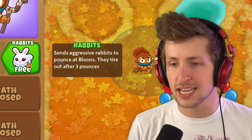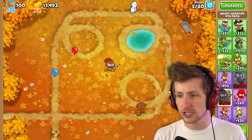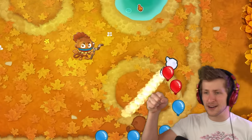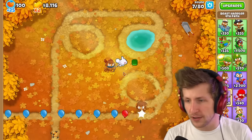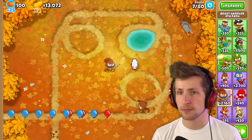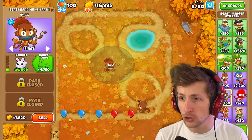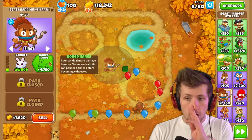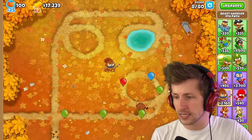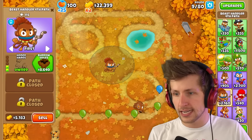The first upgrade's free - Rabbits. Sends aggressive rabbits to pounce at balloons; they tire out after three pounces. They just jump at the balloons - that's actually not bad at all. He's just the rabbit man, the rabbit king! I love how the Beast Handler looks - that's actually so cool. The next upgrade is Pwned Hairs. Pounces deal more damage to more balloons, and rabbits can bounce five times before becoming exhausted. They're already jumping around - they're not bad, but they tire out pretty quickly.